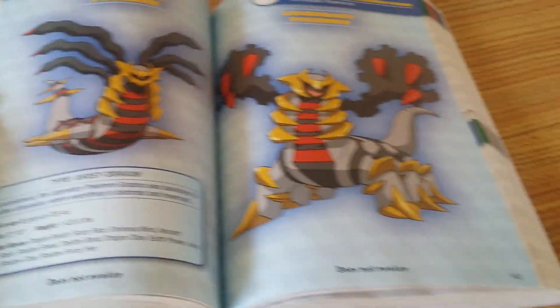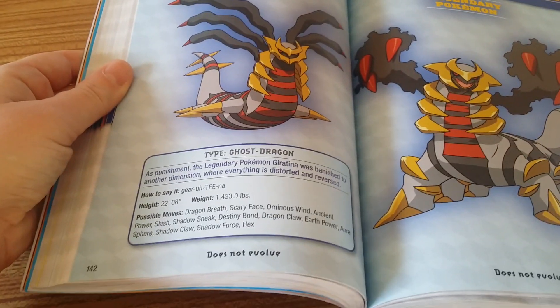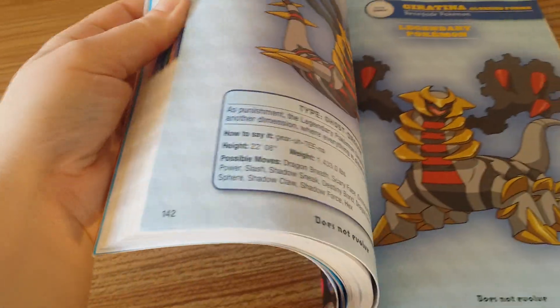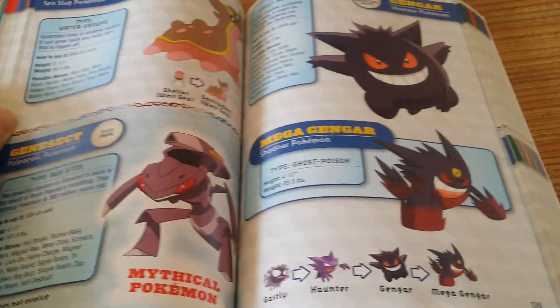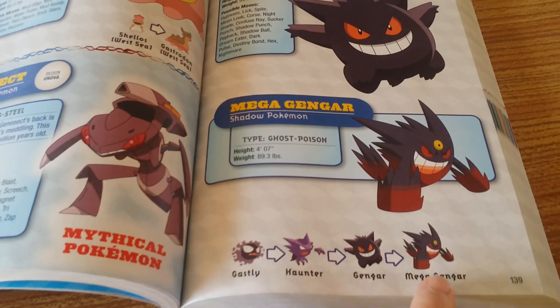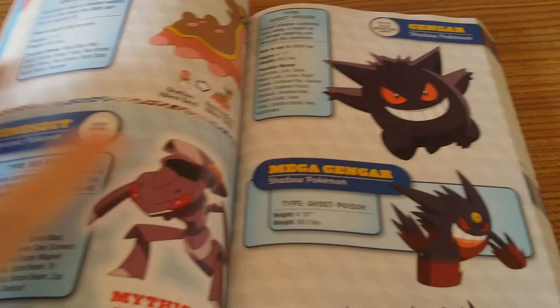They do cover all the legendaries. There's a nice two-page spread on Giratina and Dialga, if I'm pronouncing that correctly, using the pronunciation guide. And then we've got good old Gengar — Ghastly, Haunter, Gengar, Mega Gengar. And there are his moves.